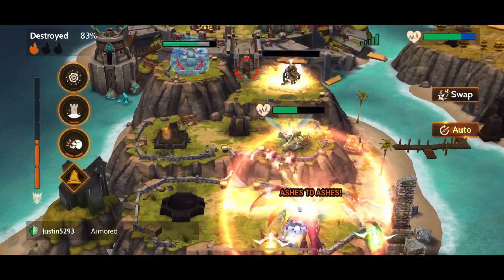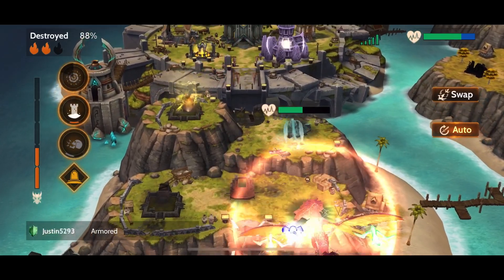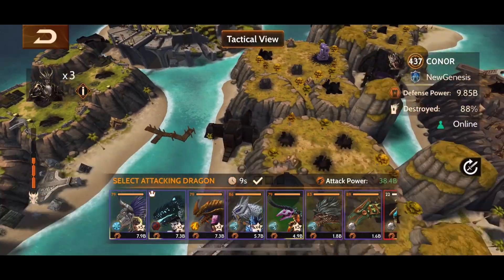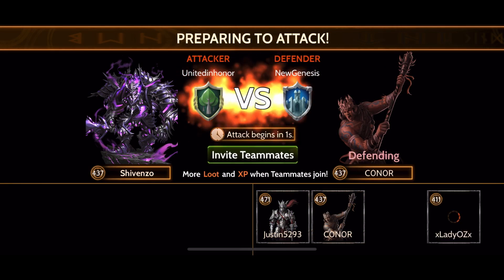The same idea applies to farms and mills — once you freeze them with Death Shriek they take a lot more damage, so Ashes to Ashes and the summon can burn through them quickly. I did leave one tower unfortunately and was not able to 100% it, but I feel this was a pretty good run especially with limited practice so far.